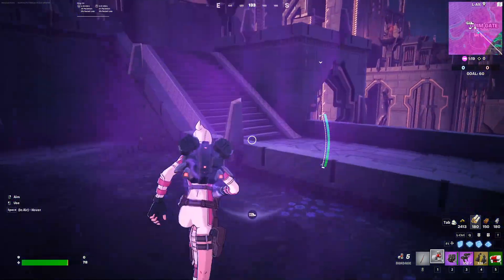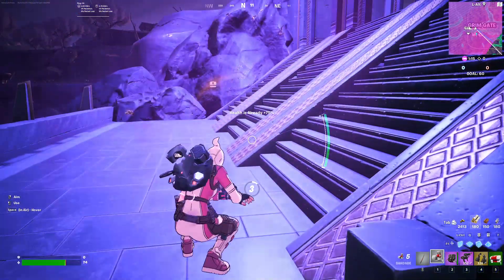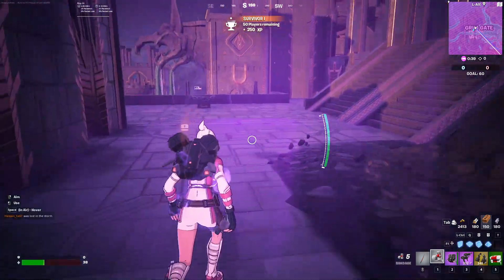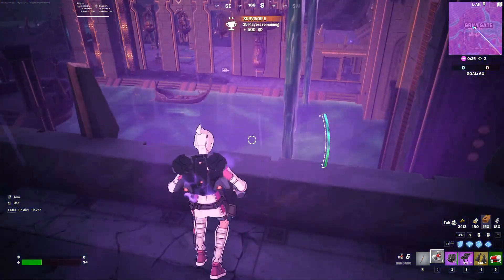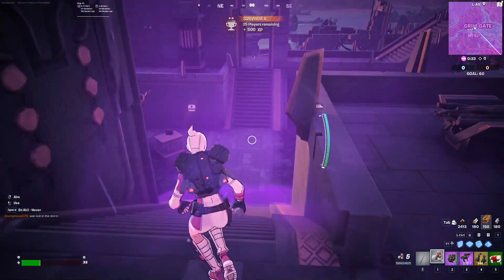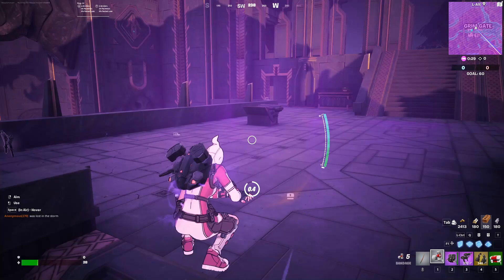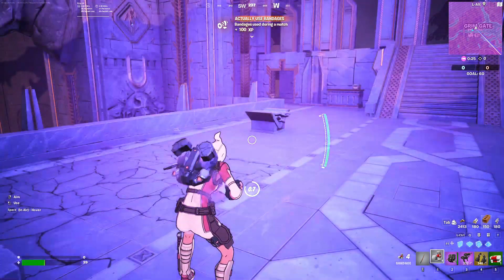So we're gonna start healing now. You gotta find two med kits — I wasn't able to find any, so cancel that. Our HP is going pretty down, so what I'd recommend is you use your bandage. You will start getting health — just stay in the storm and you'll start getting health.